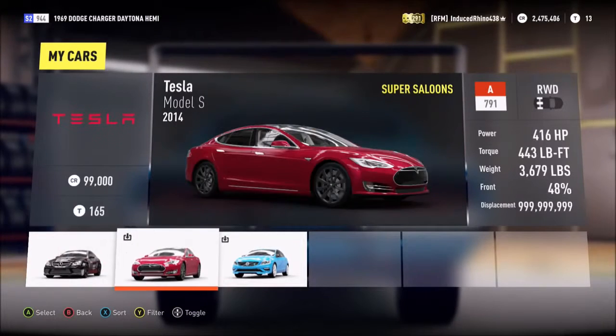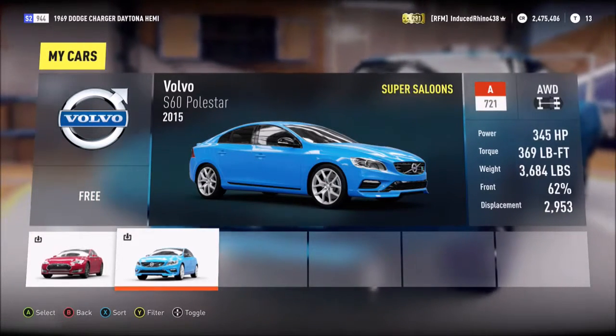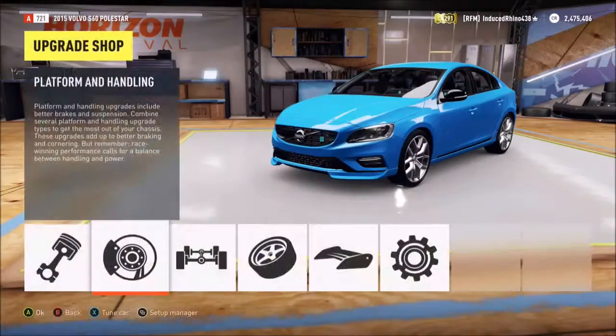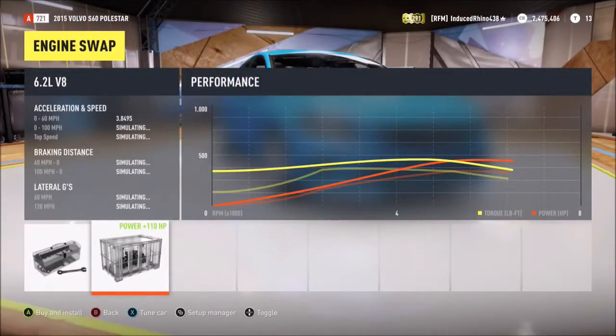It's a slightly heavier car — 3,684 pounds. It's slightly heavier than the Tesla. So let's just hop into it and take a look at the exterior and interior, just like we do in the car comparison, but first we've got to give it the build of course.